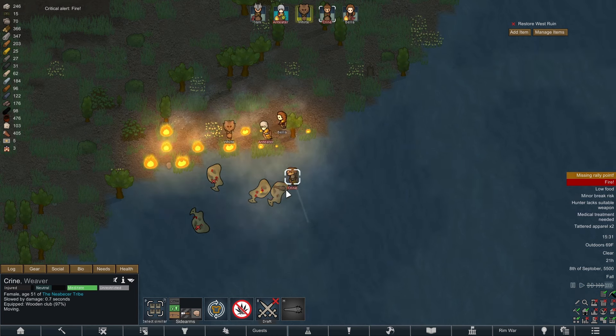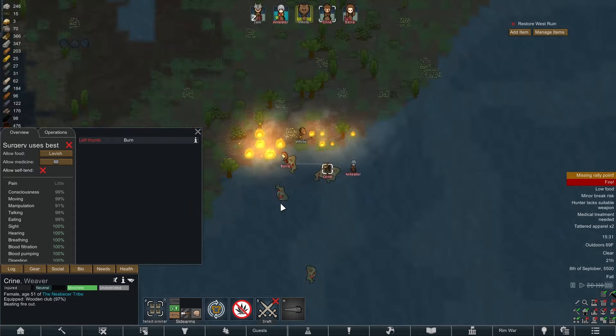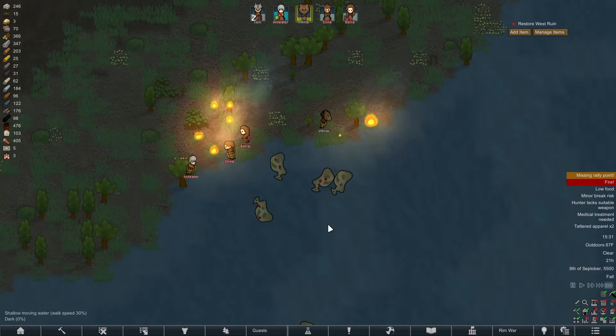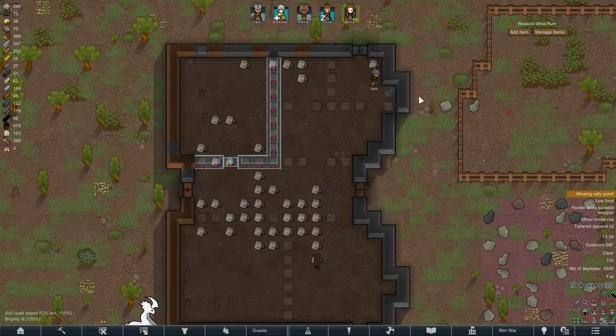Finishing them off also causes them to explode — I forgot. Well, we will be taking those boomalope corpses and butchering them. They'll provide us a bit more food at the very least.